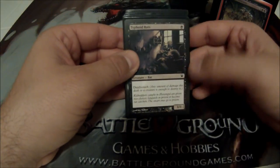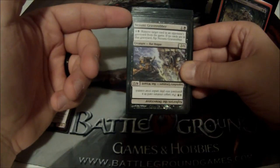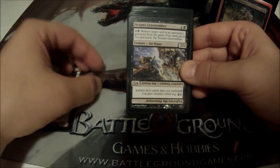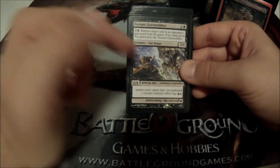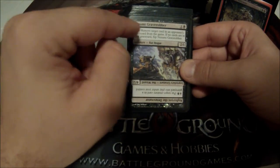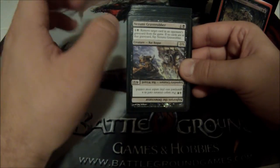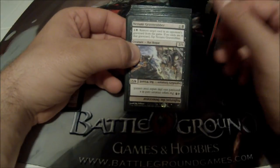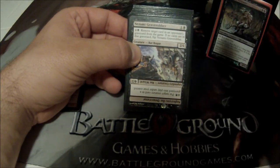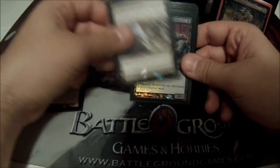First we have Typhoid Rat — one cost, 1/1, deathtouch. Very basic. Next, Nezumi Graverobber — I've loved this card since Kamigawa. He's a flip card. On his first side he's a 2-cost 2/1. I can pay two and remove a card from a graveyard from the game — awesome for just picking off cards from your graveyard. If I use his ability on an empty graveyard, he flips.